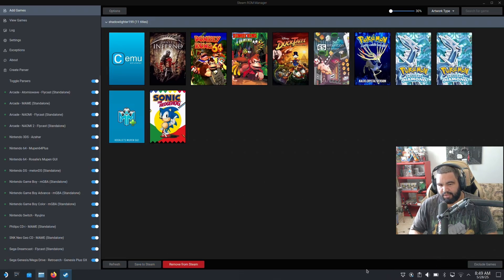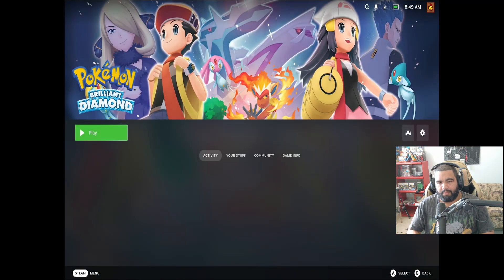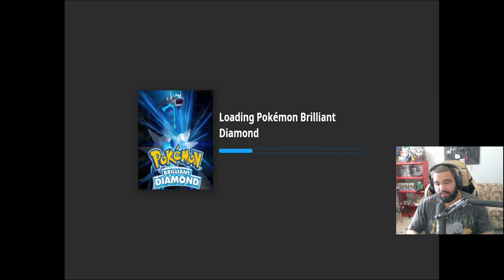It might throw an error when adding to Steam, but it should save. Go back to Steam and Brilliant Diamond should pop up. Hit it and the game should boot up. You can mess with the graphical settings in Ryujinx, and there are communities focused on Steam Deck emulation that have a lot of information if you're having problems with lag — check the Steam Deck community pages.